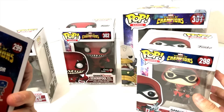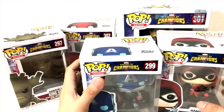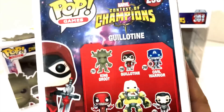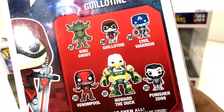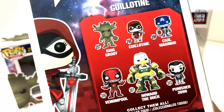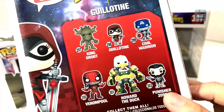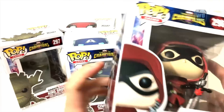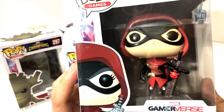There are six toys in total but we only have five, because I'm not too crazy about getting all the characters. They have King Groot, Guillotine, Civil Warrior, Venom Pool, Howard the Duck, and Punisher 2099. You've probably already noticed I don't have Punisher 2099 — I'm not too crazy about that character.